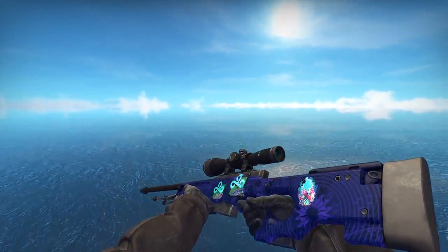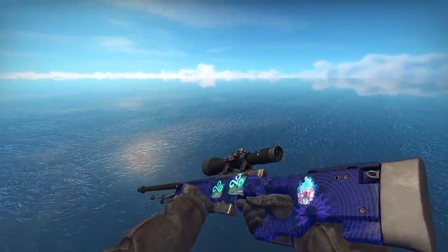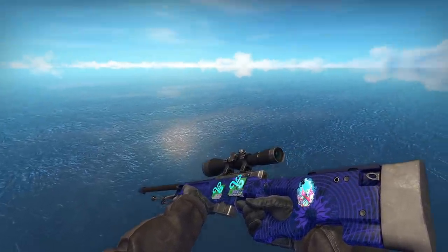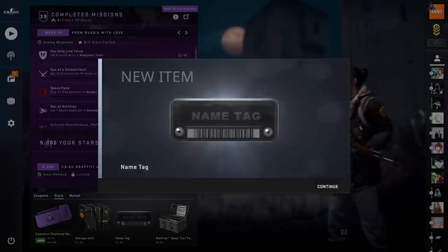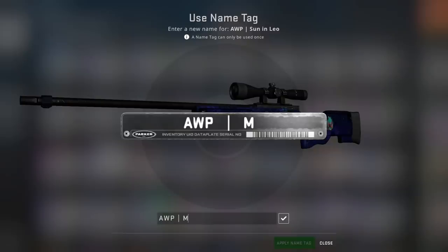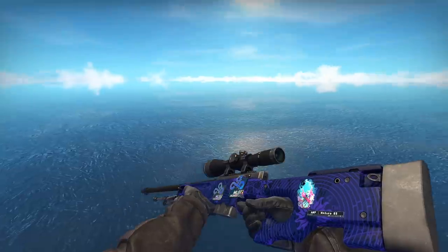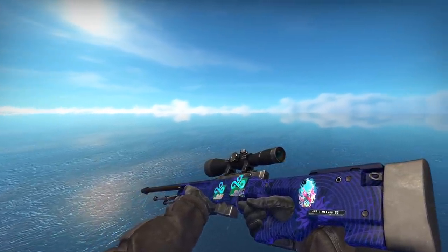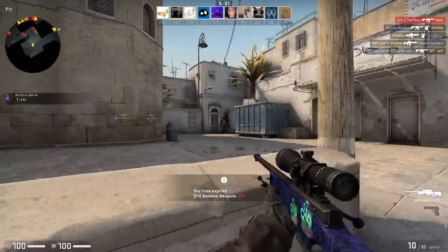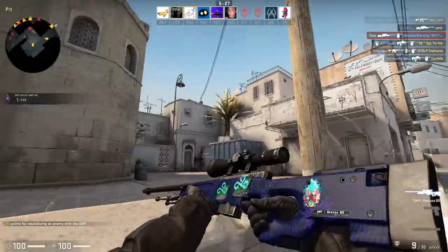Plus, they're cheaper than the Liquid Hollows, so that's a bonus. But we're missing one final detail about this craft — we forgot to name the skin. I mean, how is this gonna be a Medusa without being called AWP Medusa? So I'm gonna go ahead and buy a name tag and apply it to the Sun in Leo — I'm gonna call it the AWP Medusa Battle Scarred. Here is how this final skin looks in-game, our finalized craft, our fake AWP Medusa Battle Scarred skin. The total price of this craft is around $23 — a lot cheaper than the AWP Medusa Battle Scarred, which is currently going for around a thousand-plus dollars.